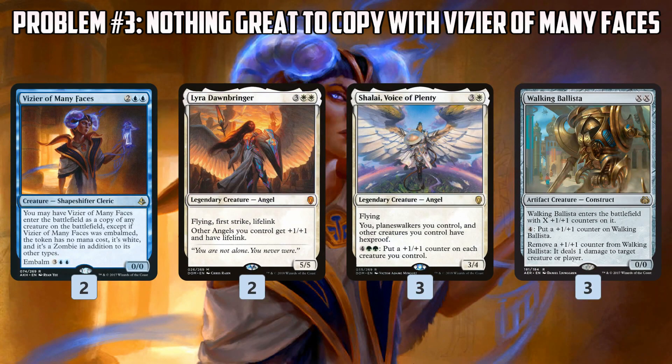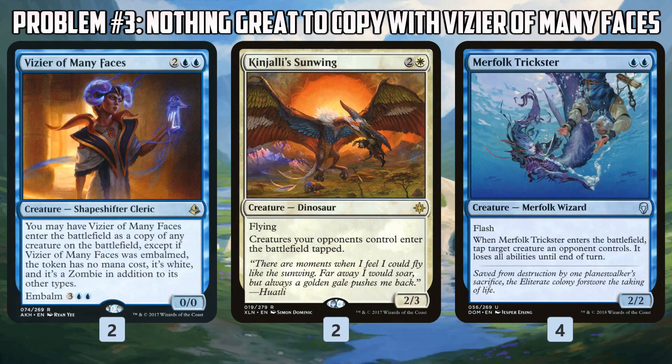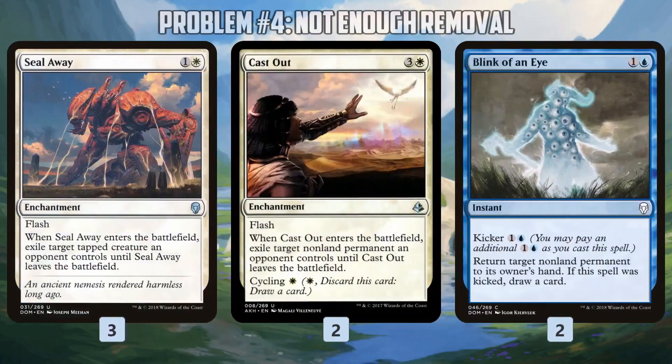Another awkward choice is Vizier of Many Faces. Cloning can be very powerful, but our deck isn't especially good for cloning — we have a lot of legendary creatures: Lyra Dawnbringer, Shalai Voice of Plenty. Walking Ballista is not legendary, but if you copy it, it enters with no counters. So we're really stuck on just a couple of creatures that are good to copy: Glyphkeeper and Angel of Sanctions, and those creatures come down after Vizier. So Vizier isn't really a four-drop in our deck — it's more like a six or seven-drop, and that's assuming we happen to draw one of our two Glyphkeepers or one of our two Angel of Sanctions. Spending four mana to get a 2/2 Merfolk Trickster or a 2/3 Kinjali Sunwing just doesn't make Vizier worth it.